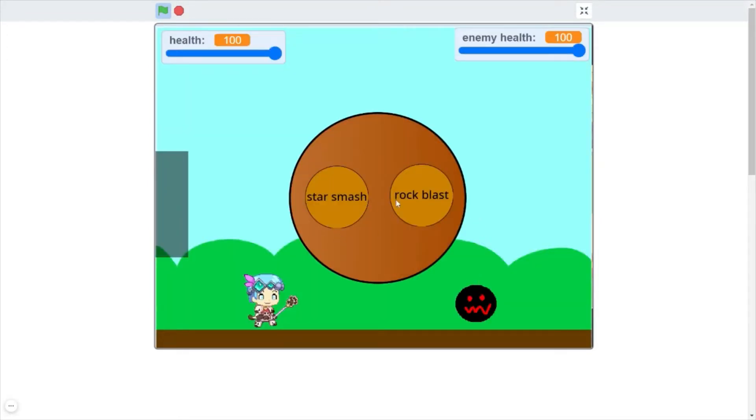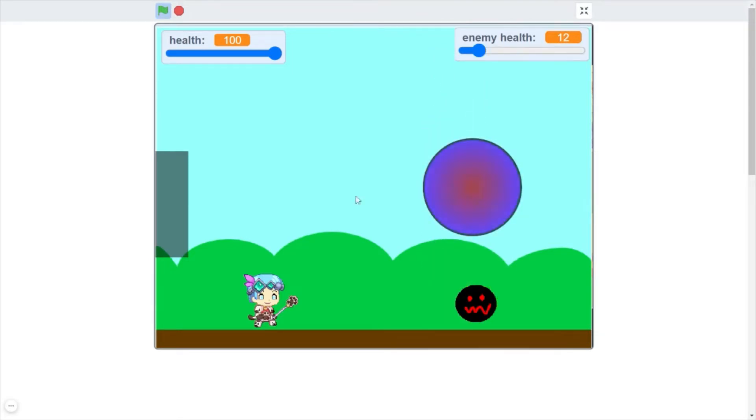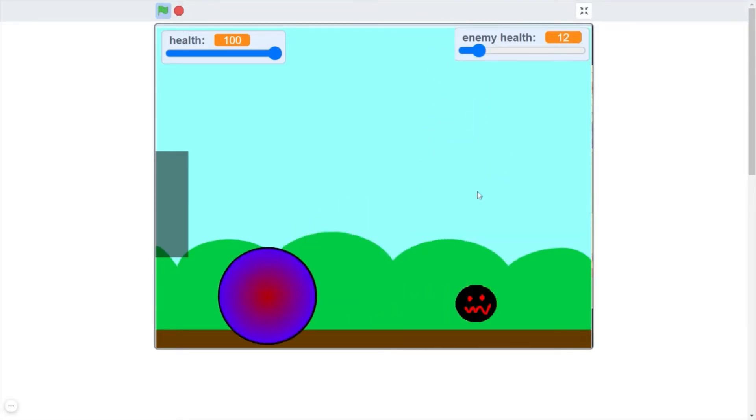We're in a battle. This is cool. So there's Rock Blast, there's Star Smash. I don't think Rock Blast does anything, so let's just go with Star Smash. There's no math in the game. Let's see what it does to us.